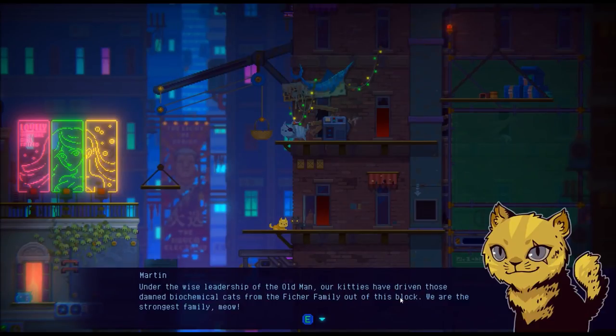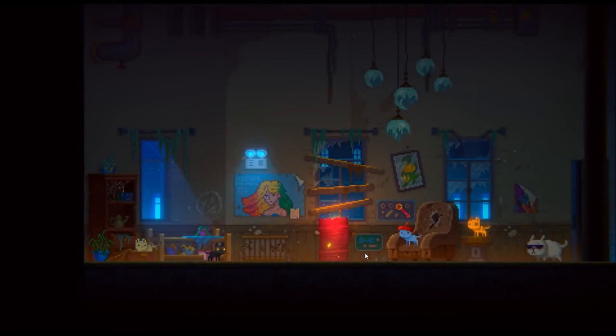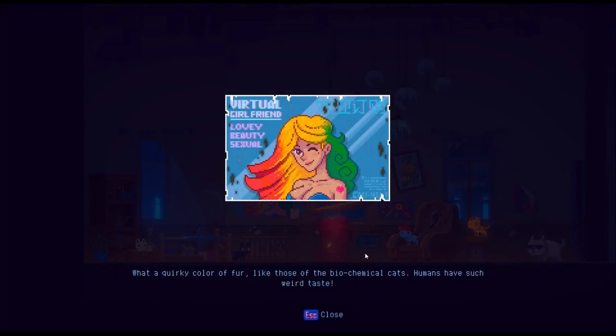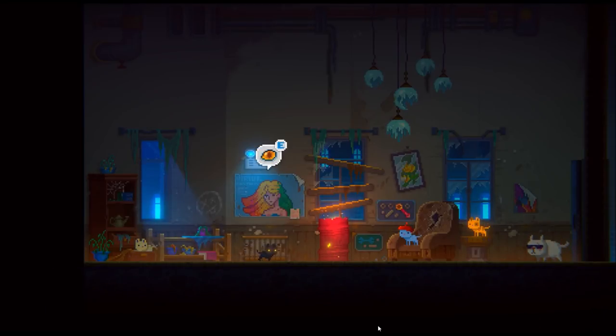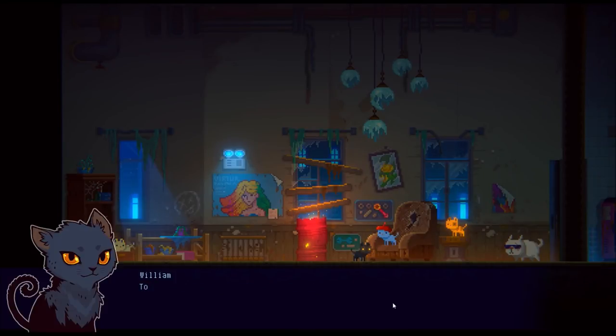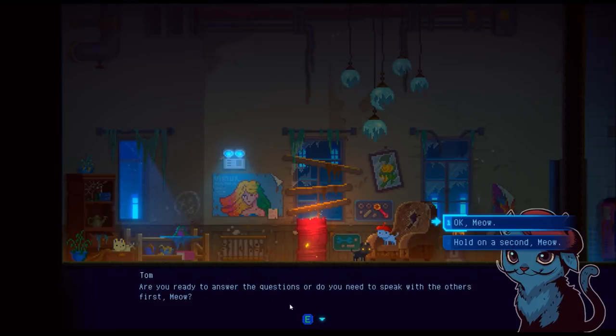Under the wise leadership of the old man, our kitties have driven those biochemical cats from the Fisher family out of this block. We are the strongest cat family. Inside I find a blue cat artist. Quirky color of fur, like those biochemical cats — humans have such a weird taste. There's our rattle. He says he's more interested in giving it to me on one condition: if I can correctly answer three questions about him and his family, he will reward me with his masterpiece. Are you ready, or do you need to speak with others first? I got it.